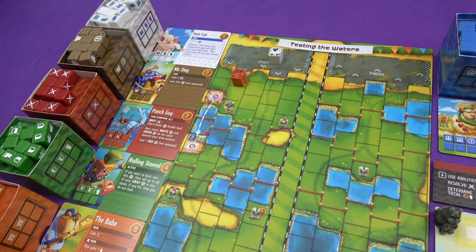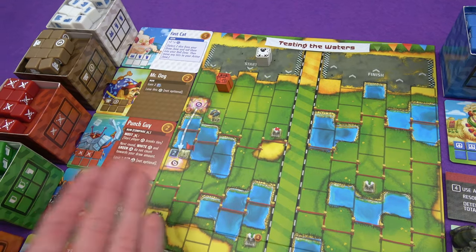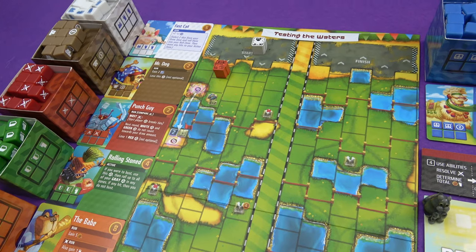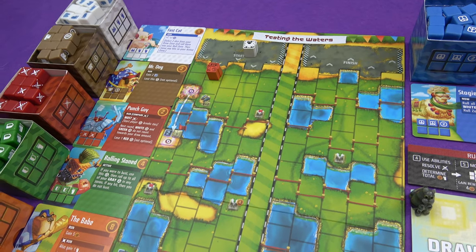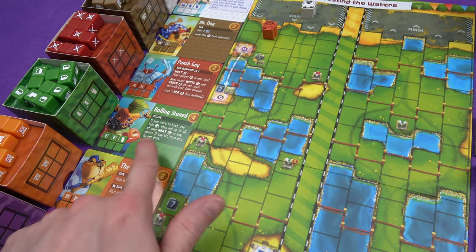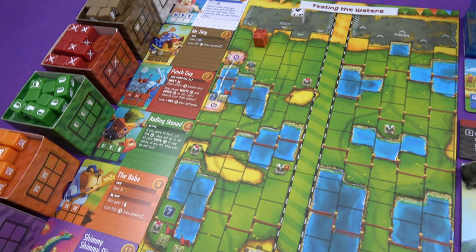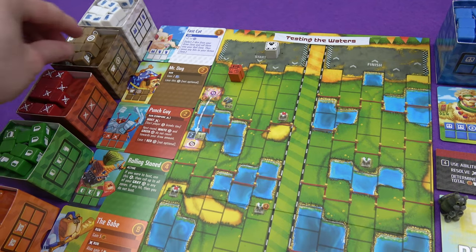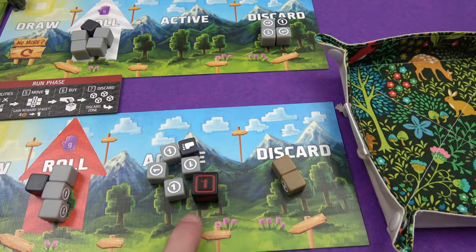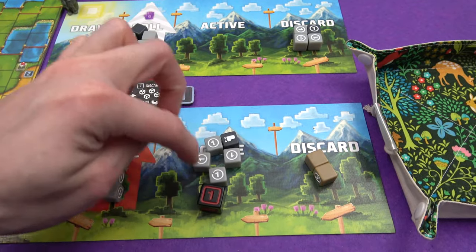With five I could get the fast cat: select two dice from your draw zone and roll them — any hits go into your active zone as if you'd actually rolled them, and it's got two feet on it as well, so a lot of help moving forward. That's not going to help me get that shortcut though. Maybe I should go for Mr. Dog. So rolling stoned — if you were to bust, you can use this die only if you've rolled one of its shield faces, then roll up to all of your grey dice in any zones, and if any of them hit you don't bust and you can keep going. Let's buy two Mr. Dogs. These go into your discard pile.